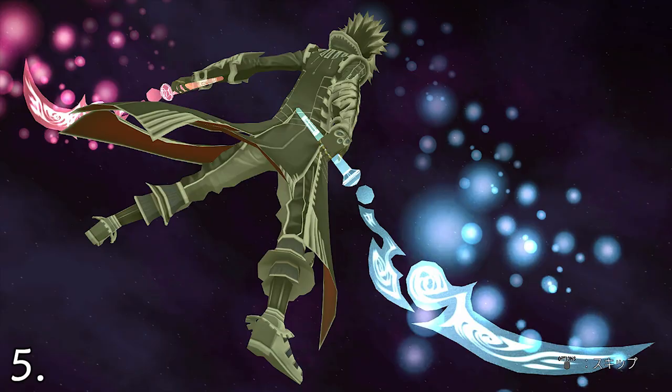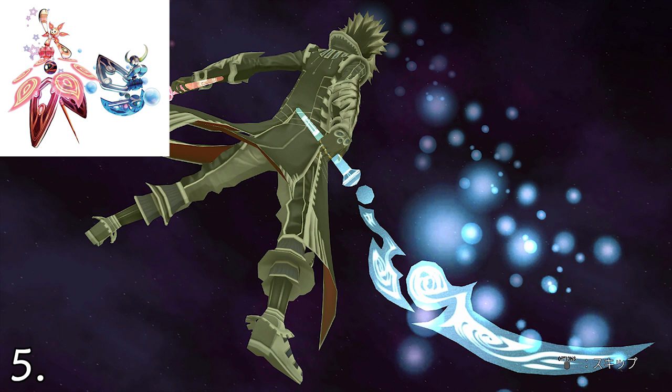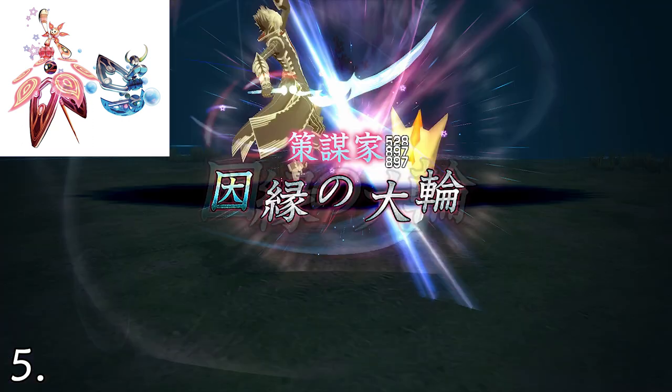Haseyo's fifth phase art transformation is known as Fate of Blossom or the Great Wheel of Fate and is associated with the fifth phase epitaph titled Gore the Machinator. The Gate of Ouroboros transforms into twin blade-like jewel swords that do fast, high damaging slashes. And like the second phase art transformation, it has a special effectiveness against flying enemies also.